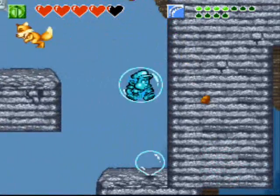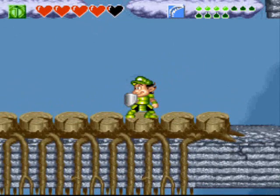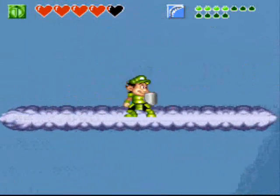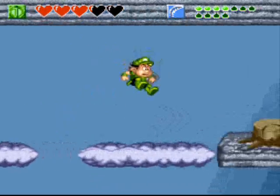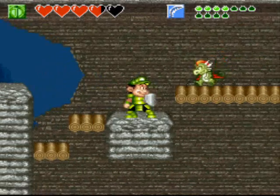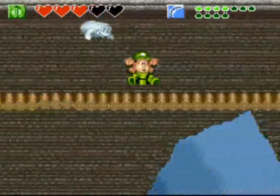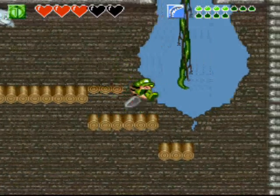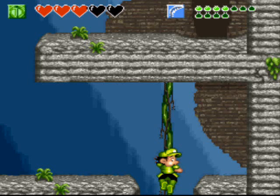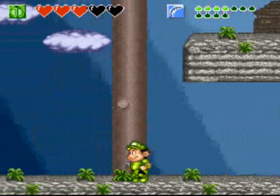Maybe we have more thorny situations to get through, so let's bubble up, avoid getting crapped on by tails here, slice them up, and it appears we can walk on these stumps because they're not spiky. I don't care what you say, those aren't rocks that he's throwing — that is crap. Sure, the enemies here might be rehashes, but they've given them a bit more defense, just to make them a bit more annoying.